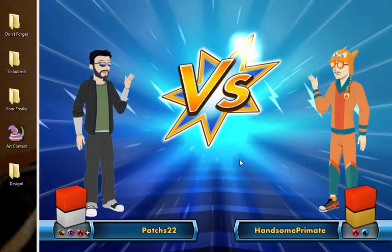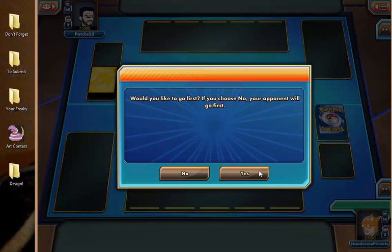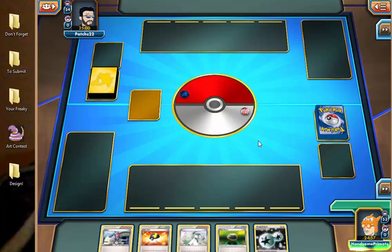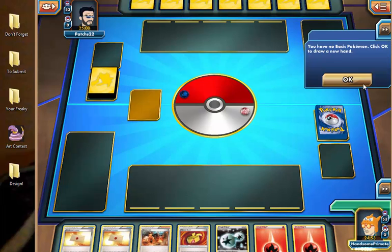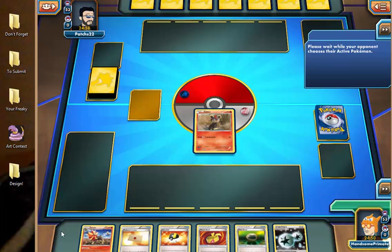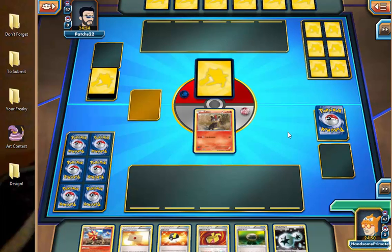One of the most prominent water types in this current standard format is Seismitoad EX, just because we can't use our items for draw power. We'll be stuck using Blacksmith for energy acceleration. Pyroar does kind of help with that, and we're not hit as hard as some other decks in terms of item loss, because we're not as reliant on items.